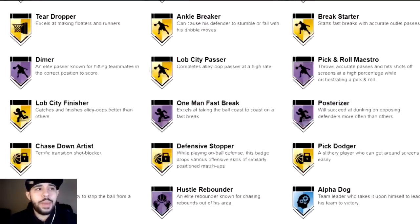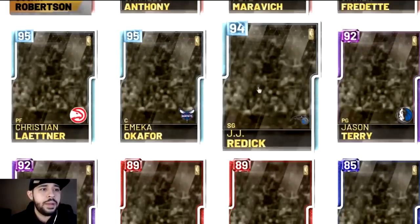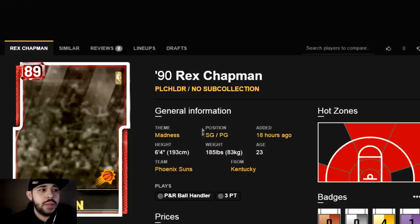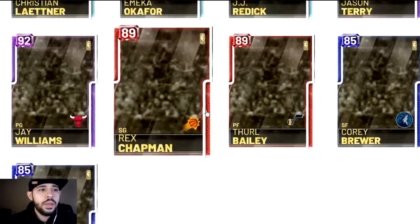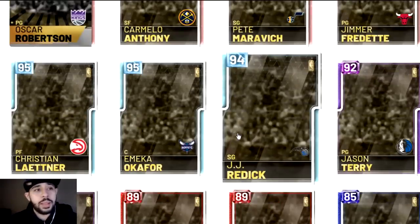Not a bad card though — hustle rebound and stuff like that, kind of expected since he averaged doubles and stuff. Looking at Jaded Reddick over Christian. They brought back Ruby Rex Champion — if you remember, he had a really good card in 2K18 or 2K17 with a posterizer badge.